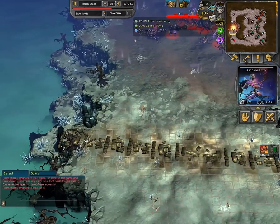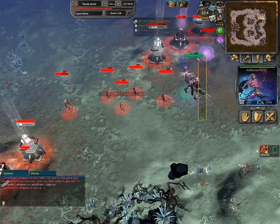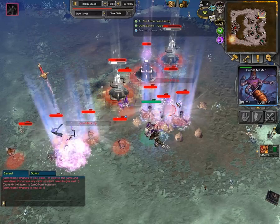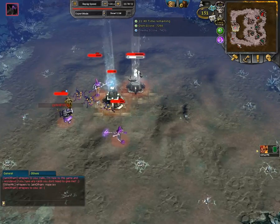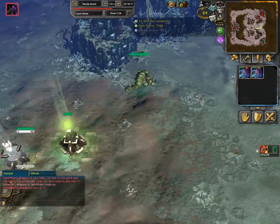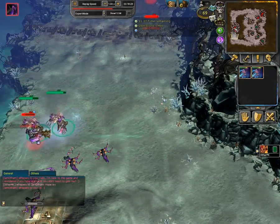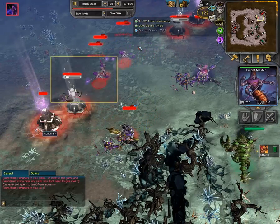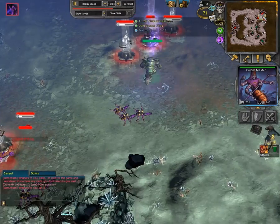Oink. Vampire basically just loses because he cannot counter Ash Bone as easily against nature. Control is just too heavy. He still goes for the Cultist Masters — I don't know why. Got down two worlds now. Expert Mode now has one world advantage and is basically dominating everything on the field.